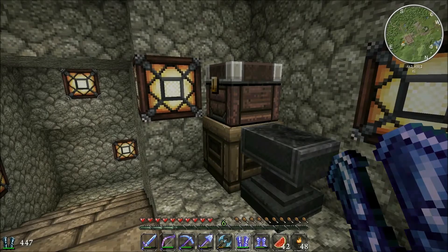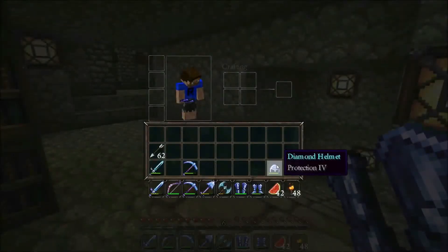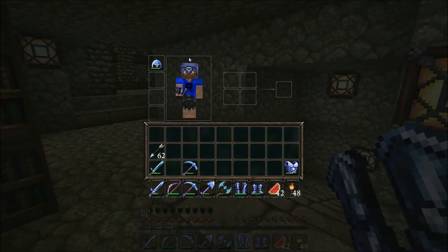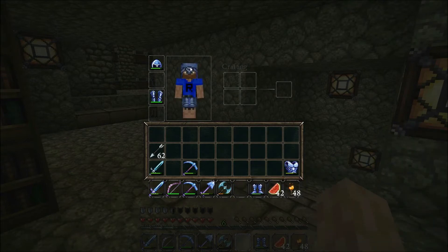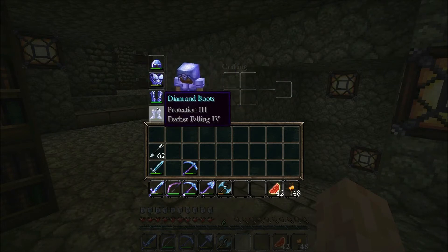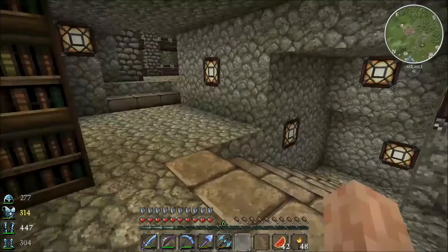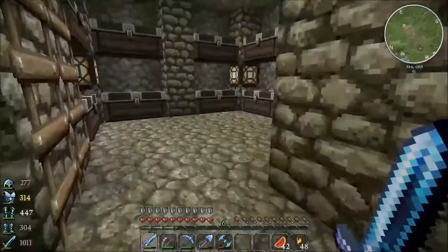I need some coffee. Let's get some protection on our head - that looks pretty sweet. Let me put those leggings on - they're more like shorts, my goodness. Put our boots on and our chest plate, so we are all protected up. Sweet, that's pretty sweet. Now let's go upstairs and grab ourselves some more arrows.